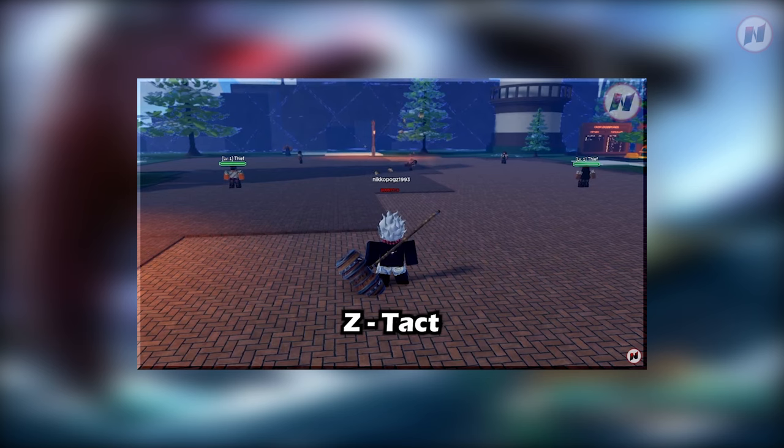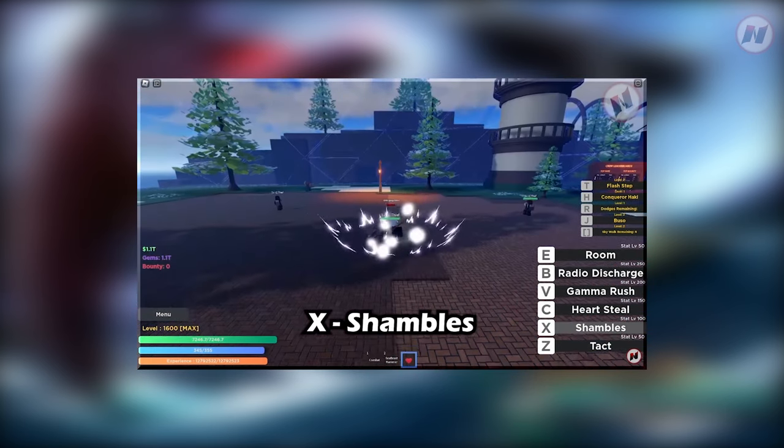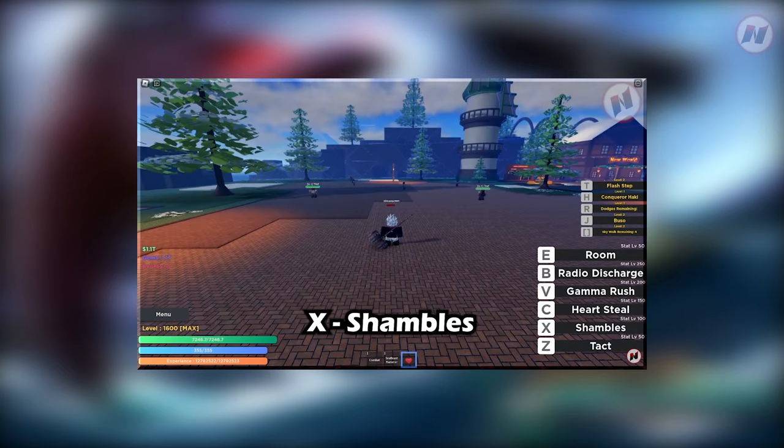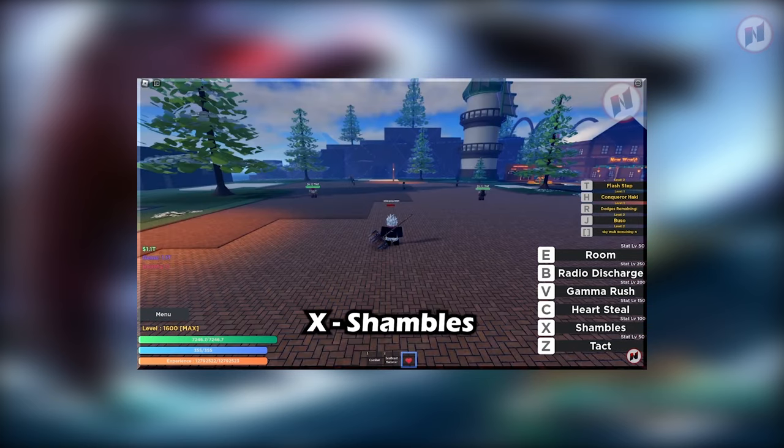Here we go with the Z move — Tact. It lags on animation and effects, so many people were disappointed about this. Not because the fruit is bad, but because it doesn't really represent the fruit that they expected. The next one is Shambles — it's just a teleport, a flash step. I feel like this fruit was rushed; I was also expecting something more when they released it.